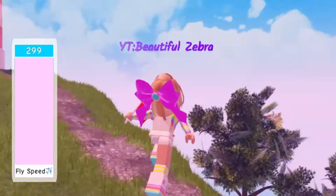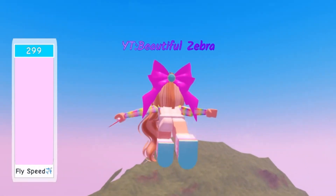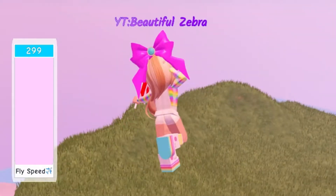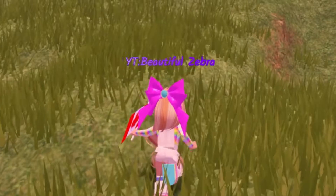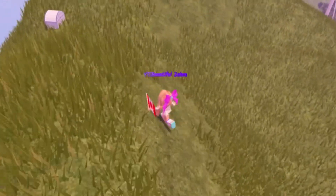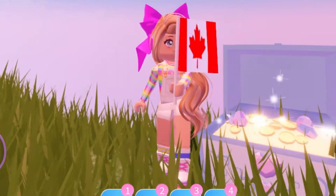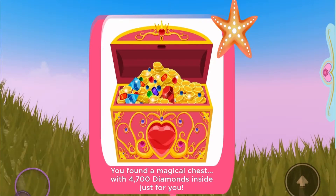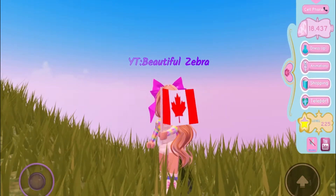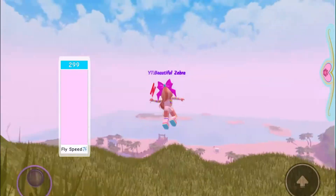Okay, next fly over to the mountains — I went the wrong way, so you want to go right here. If you zoom out you'll see there's a chest on the very top. Let's see what we get — we got 4700 diamonds! My diamonds are going up real quick, that's good.